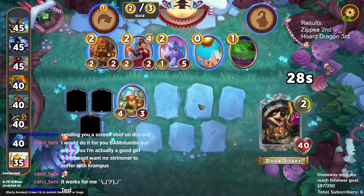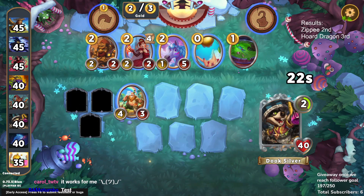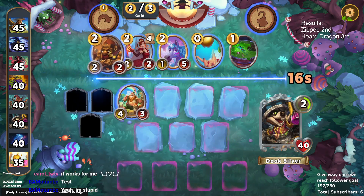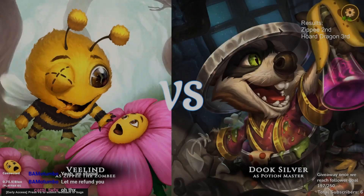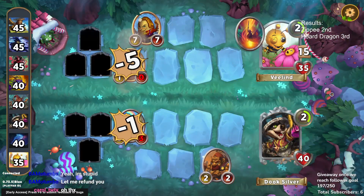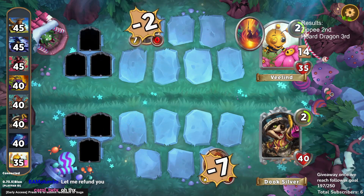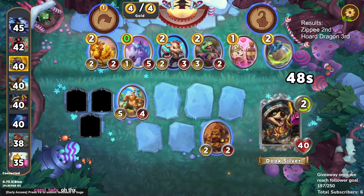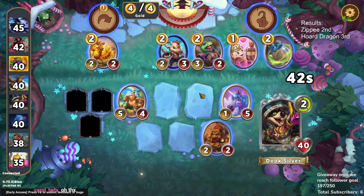We start this game off really strong with a Poly Slay into a Lucky here, so we're going to get a ton of Econ value. Normally I would just take the Cindy here but I think we're going to take the Bossy — we've already got another Dwarf. We're going to take out the 1-1 there and also be able to take out Zippy's Egg, so that sets them relatively far behind immediately which is good for us.